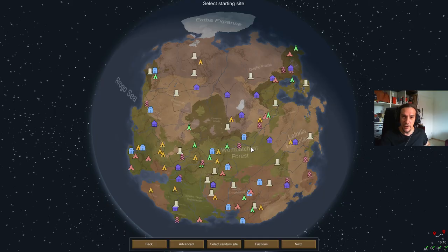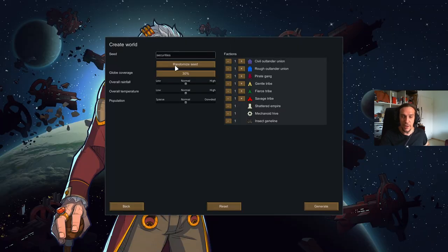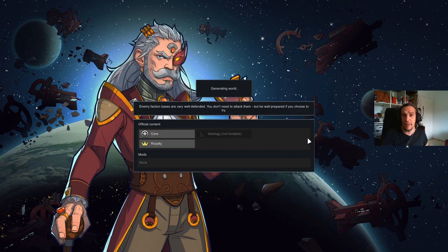World coverage depicts how much of the globe is covered by landmass — 30% is all you need. Here you can adjust the climate just how you want it to be; we're going to stick with default settings. Over here we can configure how many different factions there are on this planet. I'm not too interested in changing anything here because basically every planet is playable.